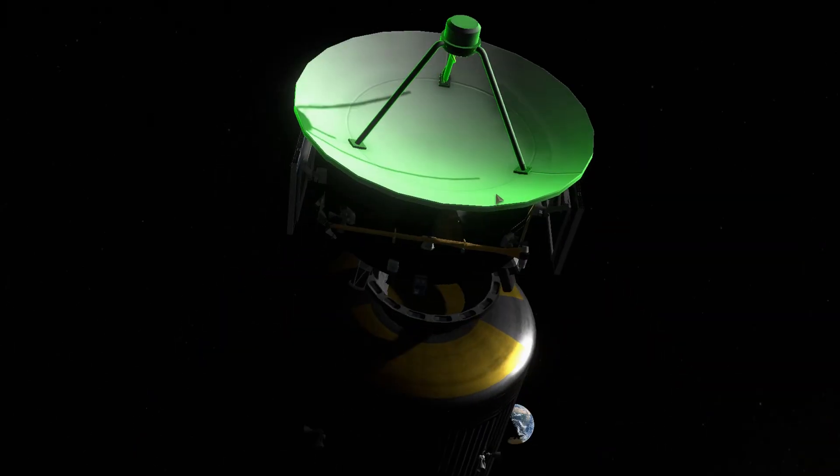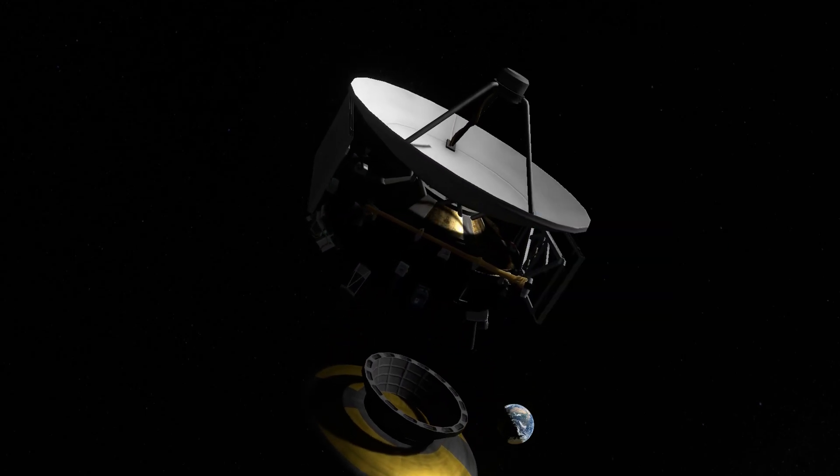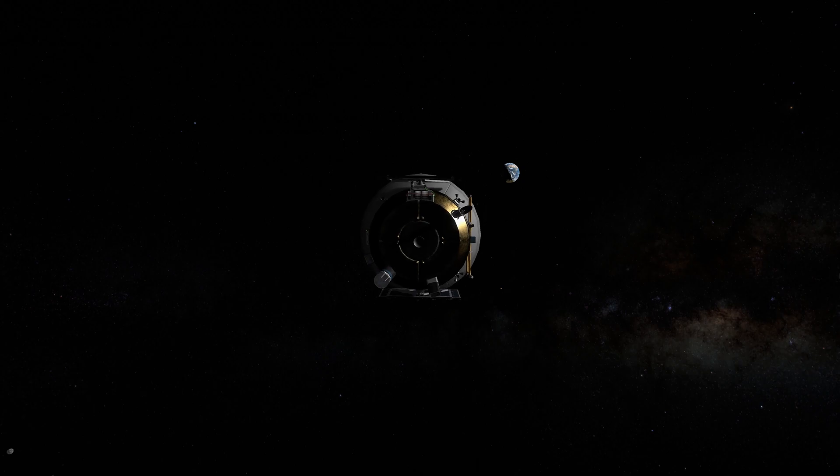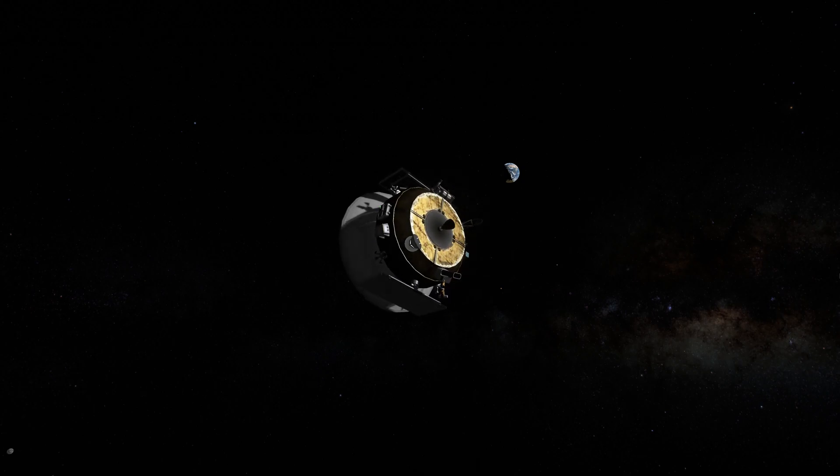Besides me setting the avionics wrong, so the craft is uncontrollable — unable to point the solar panels towards the sun and to make any kind of mid-course correction. It just continues to tumble in the vastness of space.